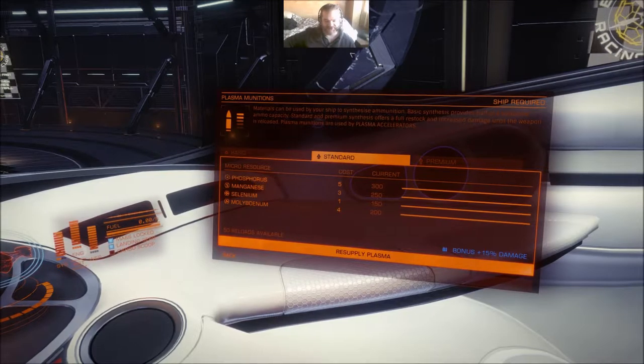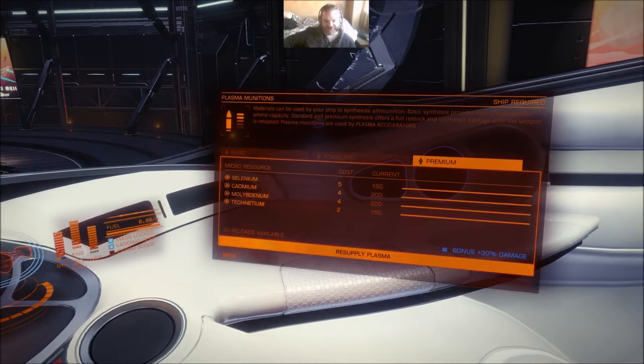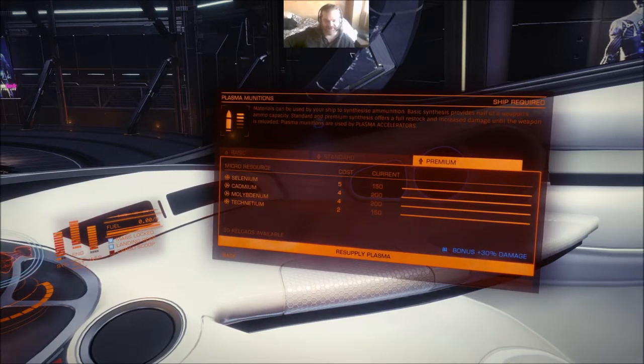The standard will add 15% to your damage per shot, using five phosphorus, three manganese, one selenium, four pollutant. The premium adds 30% damage and needs five selenium, four cadmium, four molybdenum, two technetium. The standard and premiums will completely refill your ammo for that particular weapon - it's not half filled like the basic, it's completely filled. But you are using an awful lot of materials. On this ship with three plasma accelerators, I'd be using 15 selenium, 12 cadmium, 12 molybdenum, and 6 technetium to refill all three with the 30% damage. My plasma accelerators already do decent damage - I've never synthesized ammunition for them.